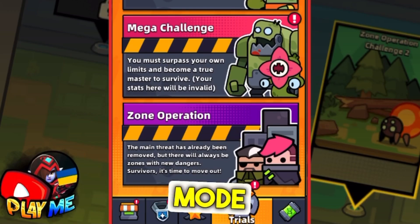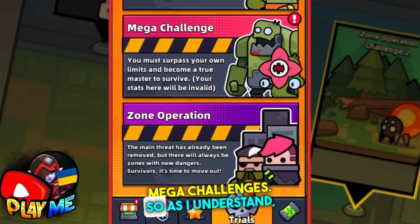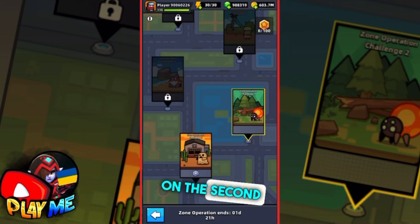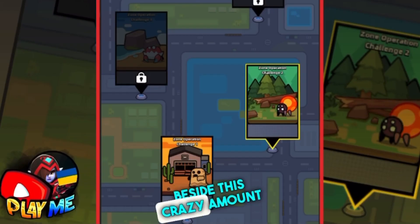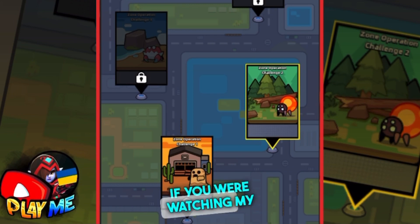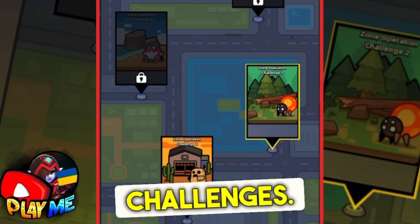Zone Operation mode will be available in trials where we have main challenges and mega challenges. As I understand, it should be new challenges. On the second picture, we can see that developers have almost one million gems. Beside this crazy amount of gems, we can see new challenges. If you watched my previous video, you should know that we are supposed to have 20 challenges.